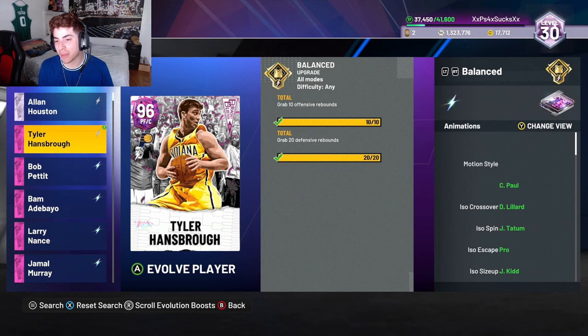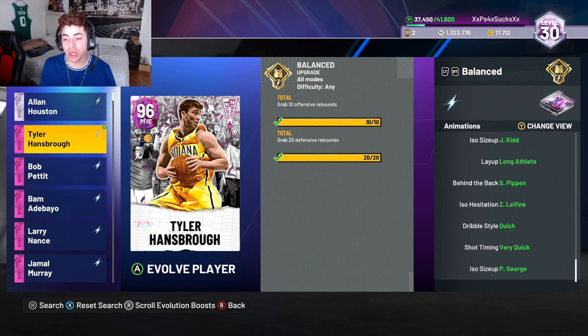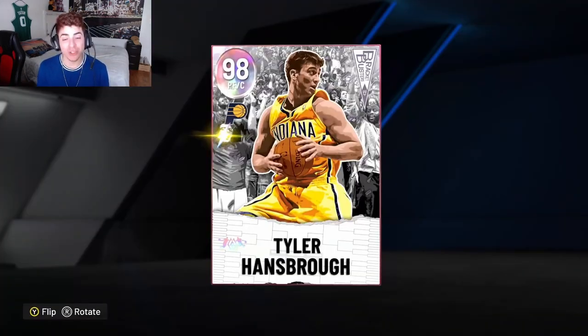Quick First Step, Dead Eye, Sniper, Menace, and Triple Threat Juke all went to Hall of Fame. He also got new crossover animations: Motion Style, Chris Paul iso crossover, Damian Lillard spin, Jason Tatum iso escape, Pro iso size up, Jason Kidd layup, Long Athlete, Scotty Pippen behind the back, Zach LaVine iso hezi, quick dribble style. His shot timing went up to very quick and he also got Paul George's size up.